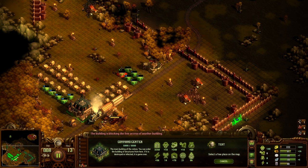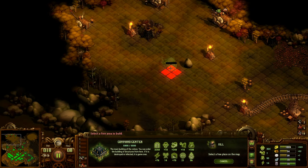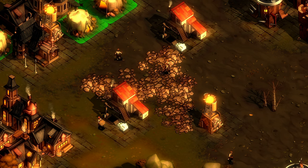You'll need housing to attract new settlers, find, grow, and harvest food to feed your colonists, and provide electricity to power your facilities and expand your reach. You'll also need wood, stone, and other raw materials to build and better your colony.